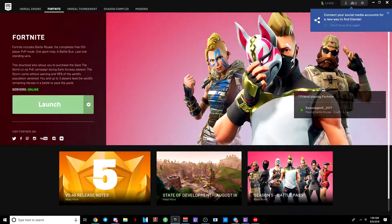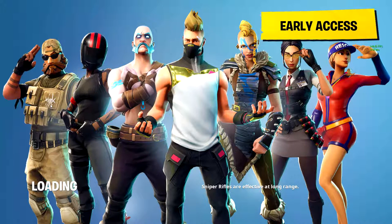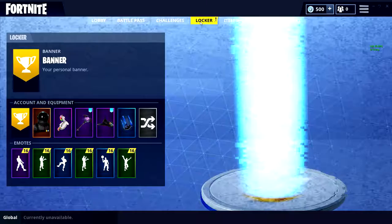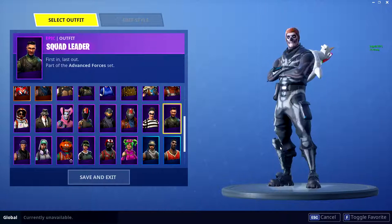Yeah, I'm going to go in-game and show you guys the skin. Alright, so we're in Fortnite right now. We're going to go to Battle Royale and let's see what happens. You want to go to Locker, and it should be the Squad Leader — wherever that guy is. Right here.